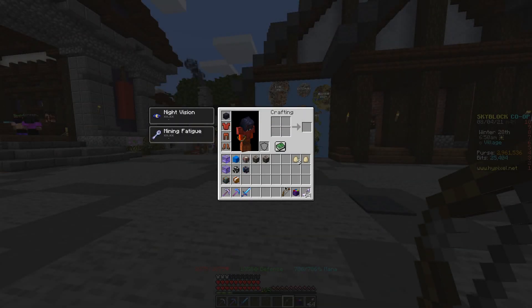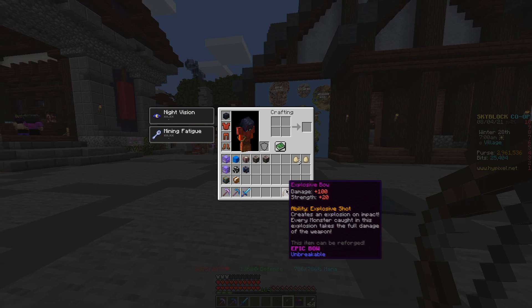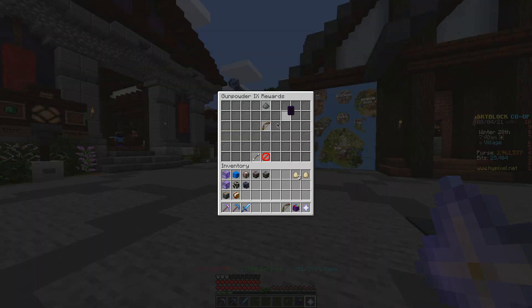Now what is the explosive bow? The explosive bow has 100 damage and 20 strength, and an ability called Explosive Shot. Every mob that is in the explosion takes the full damage of the bow.